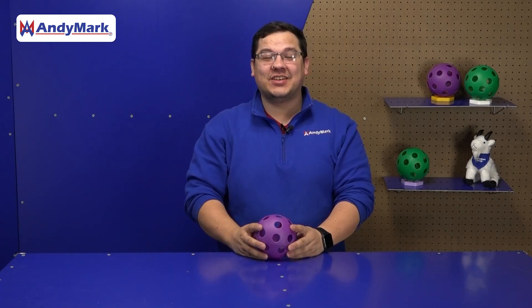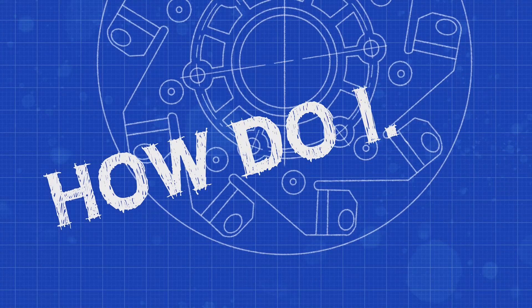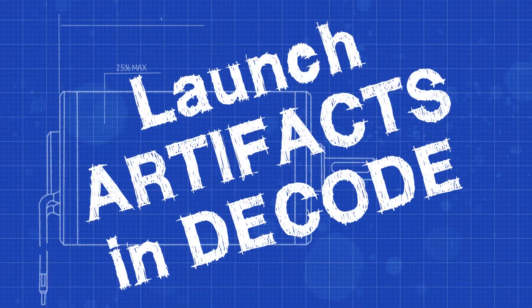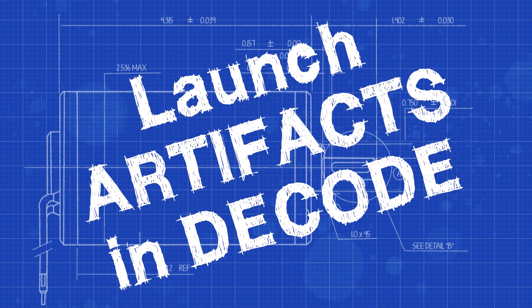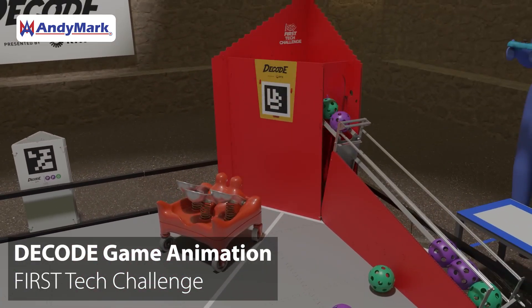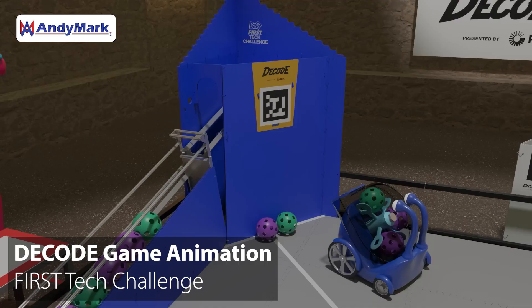How do I launch an artifact in Decode? This year in Decode, teams will need to launch game pieces into goals approximately three feet off the ground. The goal is mostly in a horizontal plane, meaning teams are going to have to arc their shots to get it in. There are many aspects of a launcher that teams are going to have to consider when designing their robot.